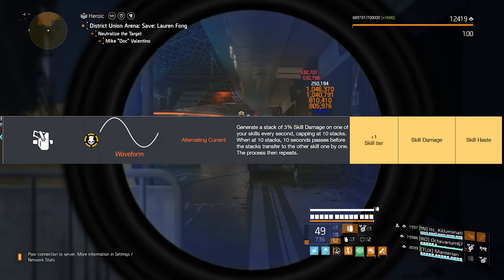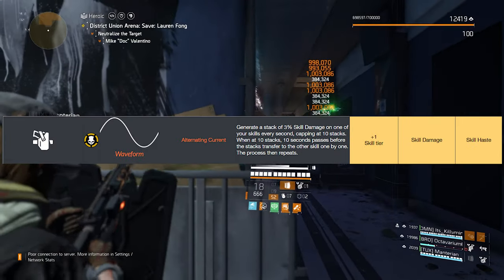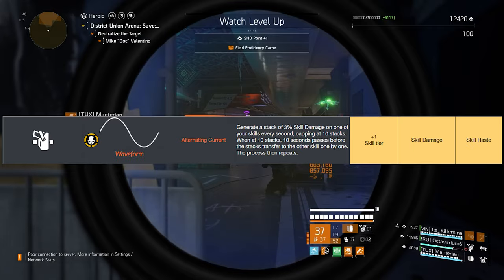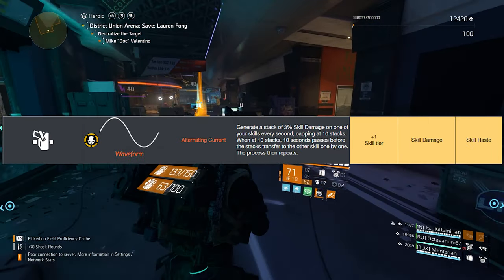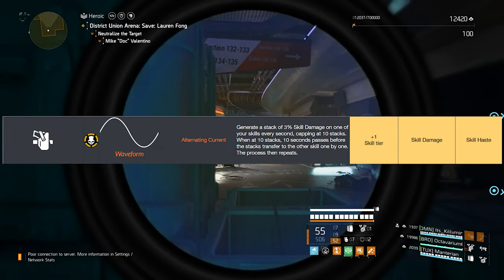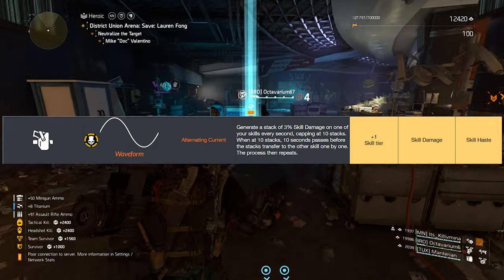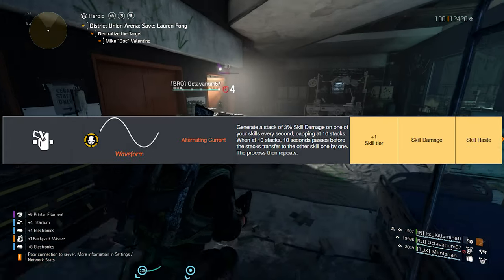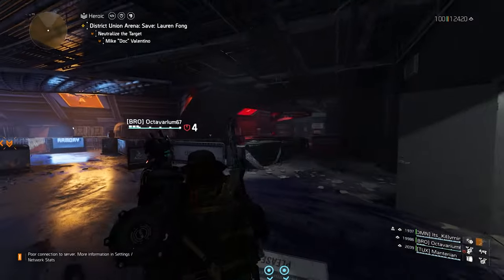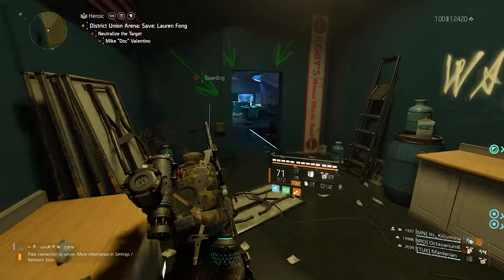Waveform — my third favorite topic. Alternating Current: generate a stack of 3% skill damage on one of your skills every second, capping at 10 stacks for 30%. Once at 10 stacks, after 10 seconds the stacks transfer to the other skill, and the process repeats — so it goes up to 30%, then down while the other skill goes up. The total cycle takes 40 seconds: 10 seconds up, 10 seconds at top, 10 seconds down, 10 seconds at bottom. It has plus one skill tier, skill damage, and skill haste. In a nutshell, this holster basically reads: tell me you love RNG without telling me you love RNG.